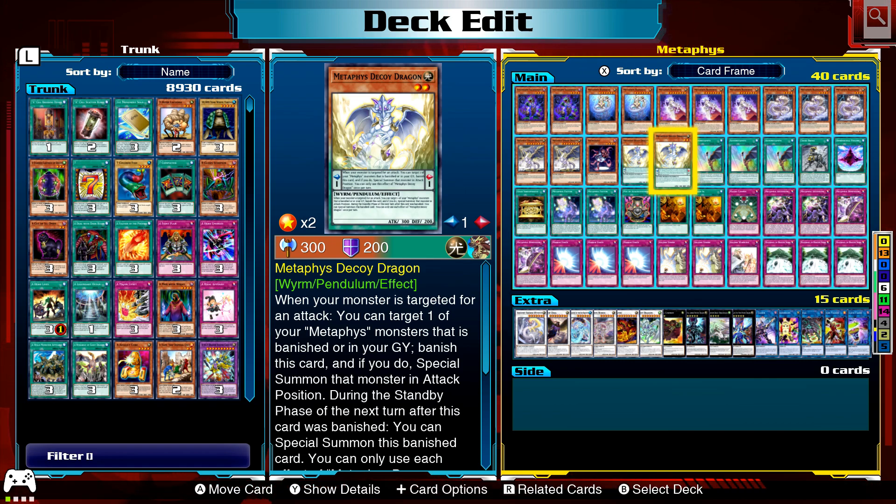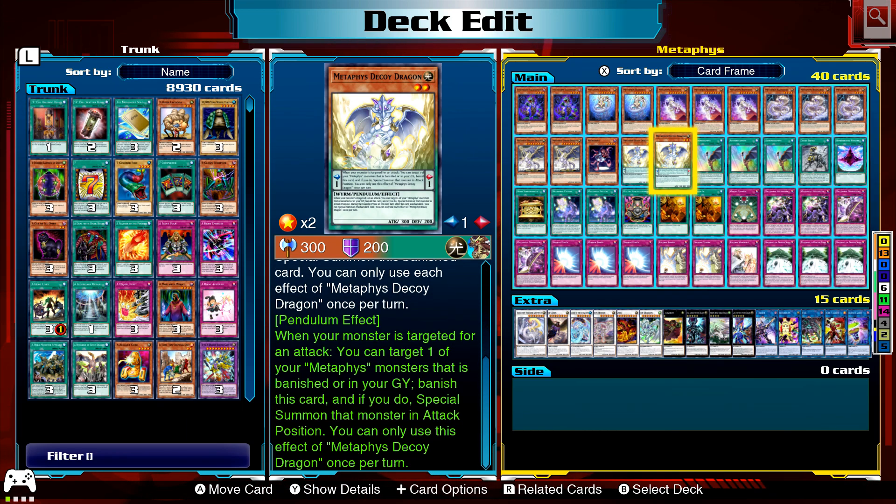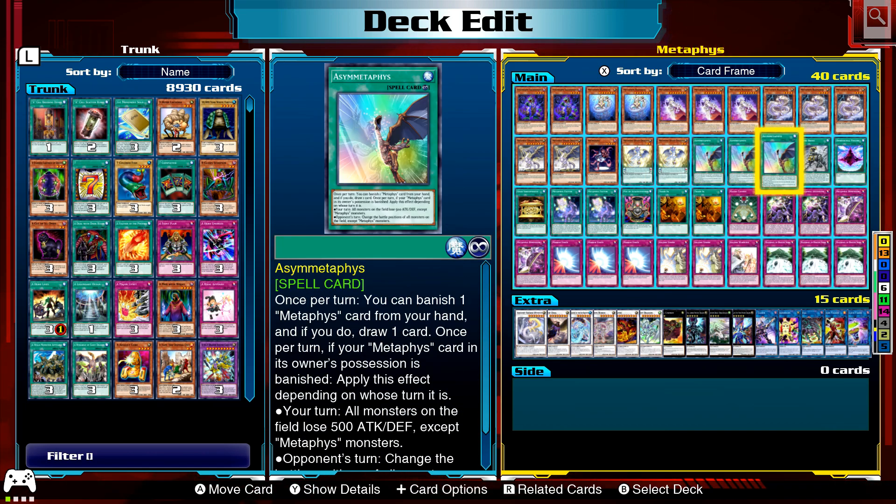Decoy Dragon: when your monster is targeted by an attack, you can target one of your Metaphors monsters that is banished or in the graveyard — banish this card and if you do, special summon that monster. During the standby phase of the next turn after this card is banished, you can special summon it back. Its pendulum effect is similar: when your monster is targeted by an attack, target a Metaphors monster that is banished or in the graveyard, banish this card and special summon that one.